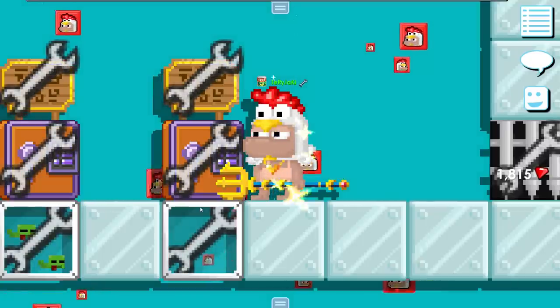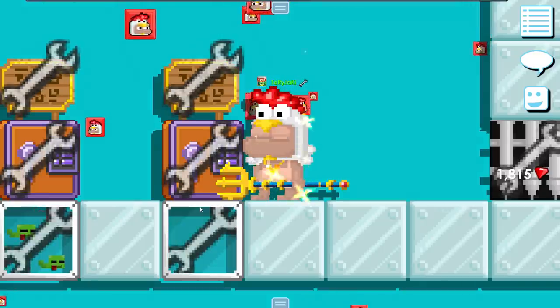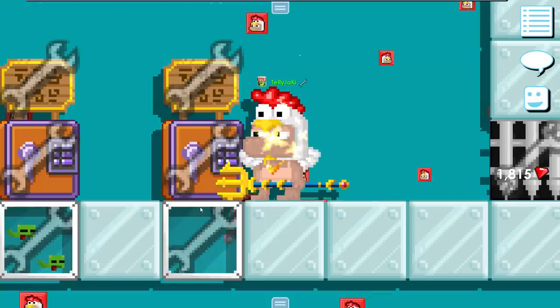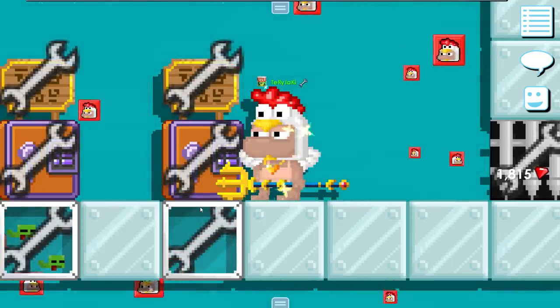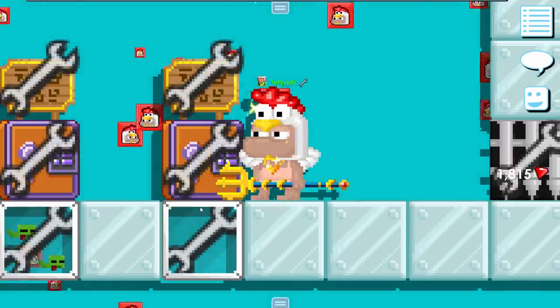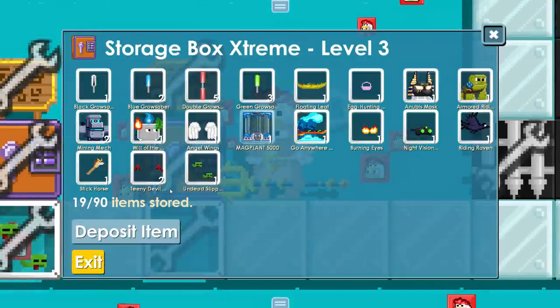There's like 100 diamond locks worth of stuff in here and I don't know what it is, except for the mag plant and the mining mags. Please let there be other stuff in here as well — literally every single extra item which I forgot about, I see as profit. Those are diamond locks I didn't know I had before. Three, two, one — storage box. Oh my fucking God, there's actually more than I thought.